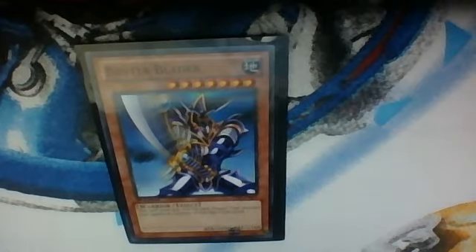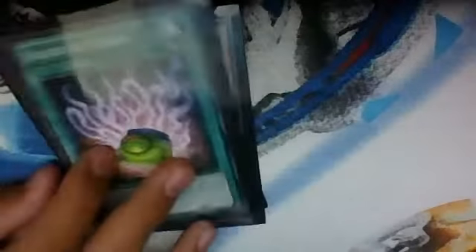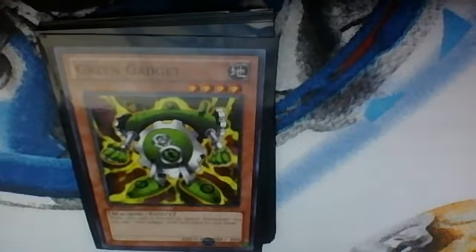Really good cards. First is Buster Blader. Next, Giant Soldier of Stone. Next, Shard of Greed — it's out of order — so... Book of Moon. The Tricky. Book of Moon, which I think is a banned card. Rising Energy — I think this has no use for anything. Green Gadget. And especially, The Ultimate Wizard.